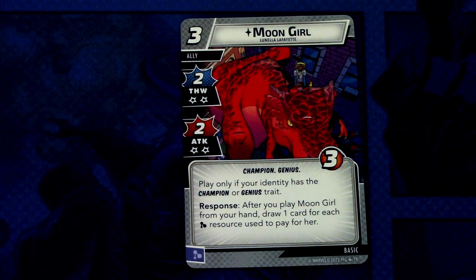Now the basic cards. First we have Moongirl — a three-cost ally with two thwart and two attack, taking double consequential damage for each thwart and attack. Champion genius trait, three health. Play only if your identity has the champion or genius trait. Response: after you play Moongirl from your hand, draw one card for each mental resource you used to pay for her. She can be committed as a mental resource. Once you have mental or wild resources in your deck, she'll thwart and attack hard twice before she's done.